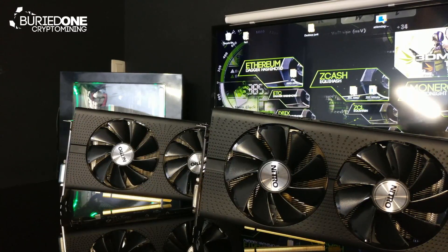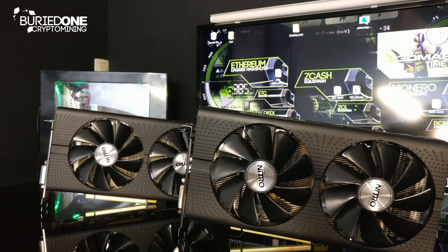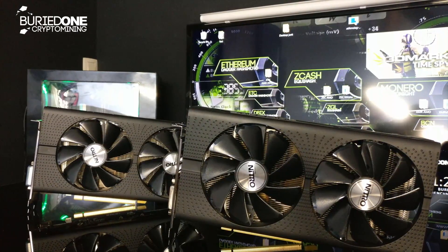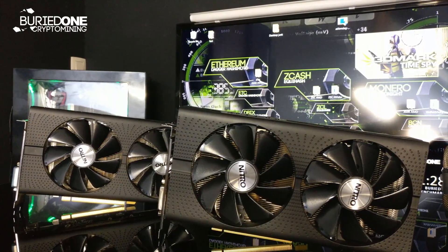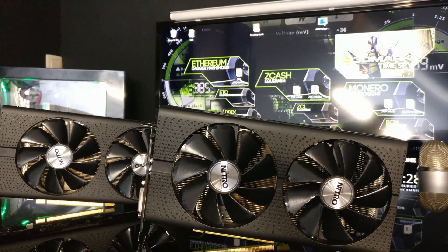Today we will be comparing the RX 470 from Sapphire with the RX 470 from Sapphire, but called the Mining Edition. These cards almost look the same, but they have some things different from each other.